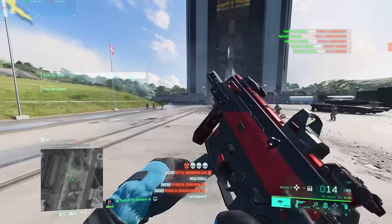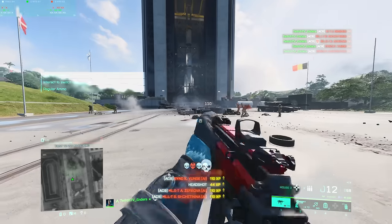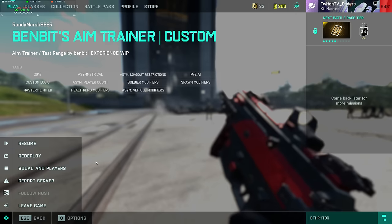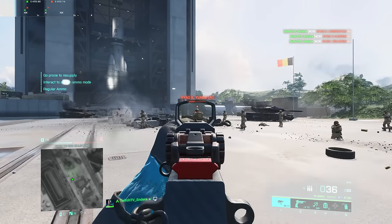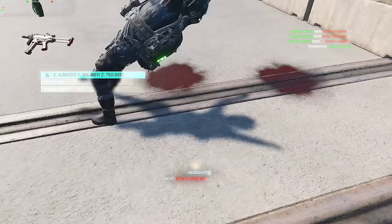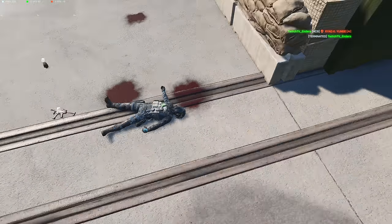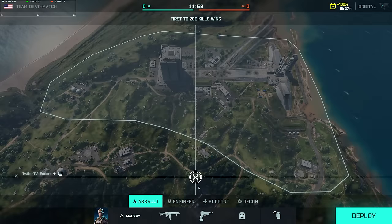The AC9 barely moves — even less than the PP29. I've been really loving this gun; do not sleep on the AC9. It might be better than the new SMG in Season 7. It's a powerhouse with the new headshot multiplier — it pretty much insta-kills things. To summarize the SMG category: PP29 or AC9 are my suggestions.